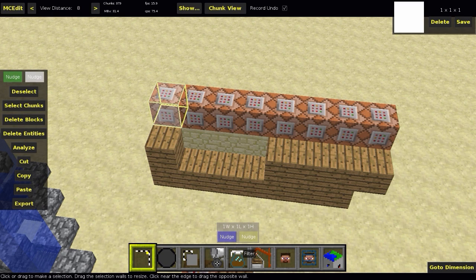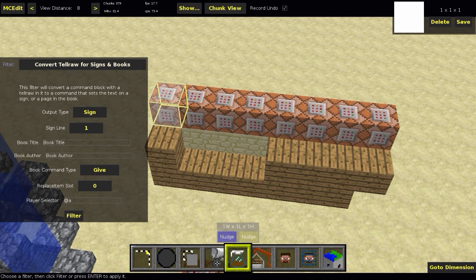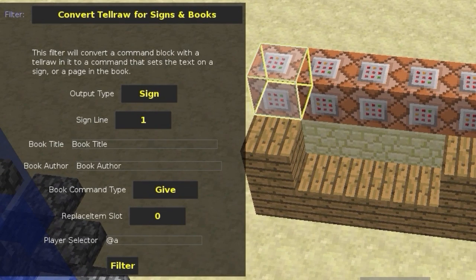For the first filter, here's how to use it. Make a one-by-one selection or whatever you want — I'm using one-by-one since I only want to convert one command block. Once selected, click Filter and choose 'Convert Tell Raw for Signs and Books.' The first option is the output type — sign or book. If you want to set a block as a sign, use sign; otherwise use book. For sign, select the sign line number: one through four, which specifies where it shows on the sign.